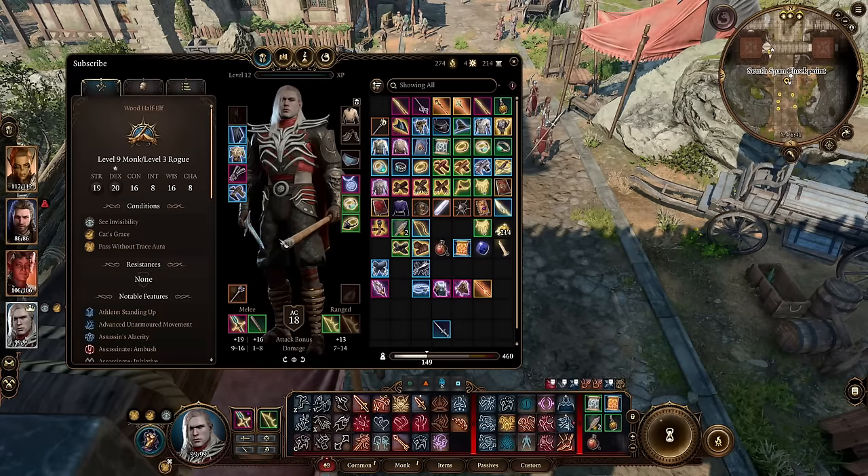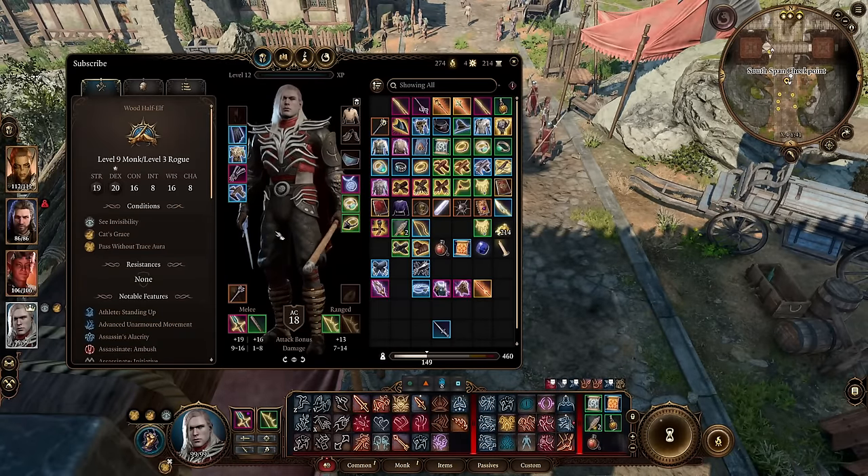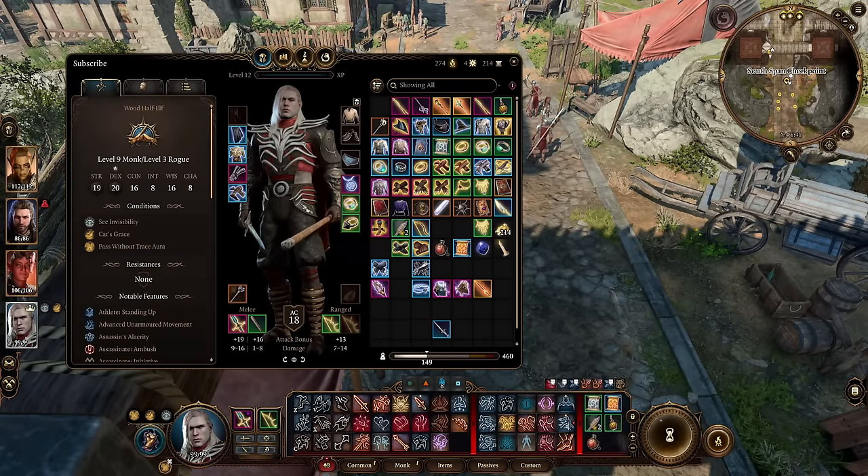So short swords, daggers, clubs — things like that — that damage will all scale with your martial arts. With this build, because we have nine monk levels, our martial arts die is considered 1d8.